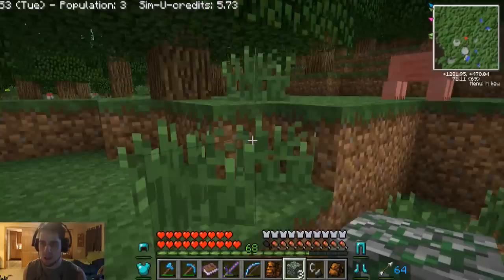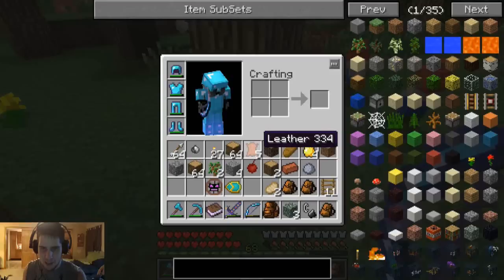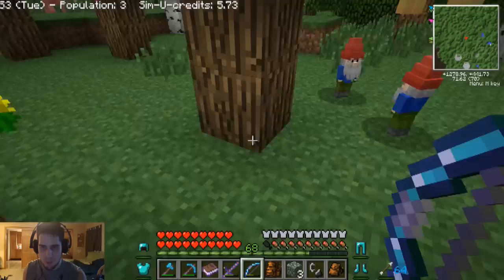Trying to figure out where we're going — we'll go in this direction and hopefully find something. What are those? Garden gnomes! There's so many cool things around. What do you guys drop? I feel bad killing them. He dropped some clay and a brick.